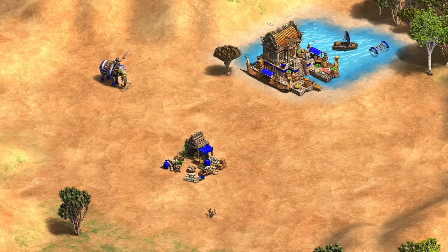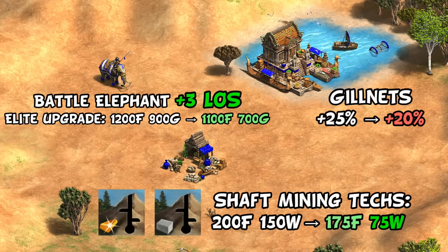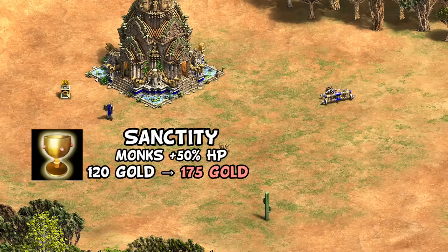There were also other relatively small tweaks to common units and techs. Battle elephants got a buff to their line of sight and upgrade cost. Gill nets was nerfed a bit. Interestingly, the castle age mining techs had their wood cost cut in half and a lower food cost — both are now much more comparable to their feudal age equivalents and are definitely less situational, paying off about two-thirds as often as before. On the flip side, Sanctity, which gives monks 50 more HP, had its cost bumped up — I still consider it one of the best monk techs and think it'll give great value.